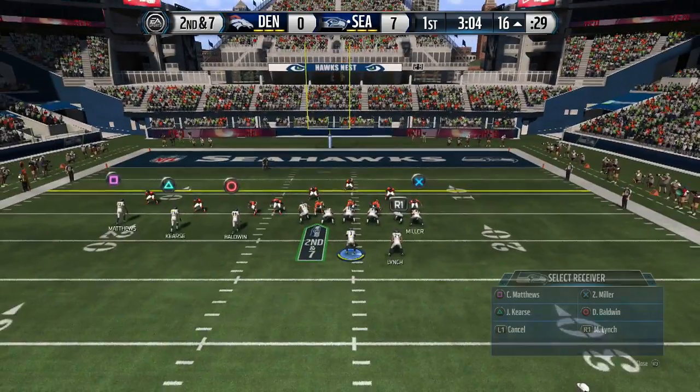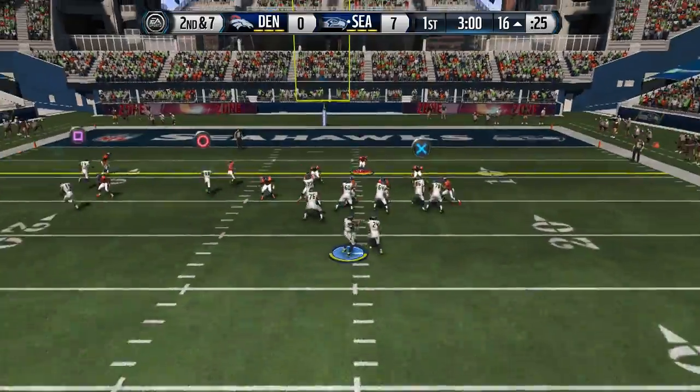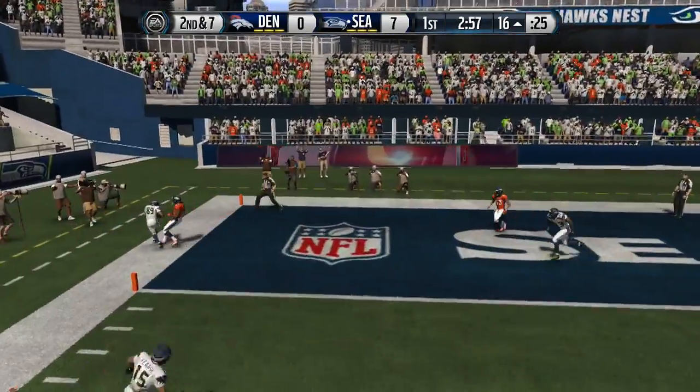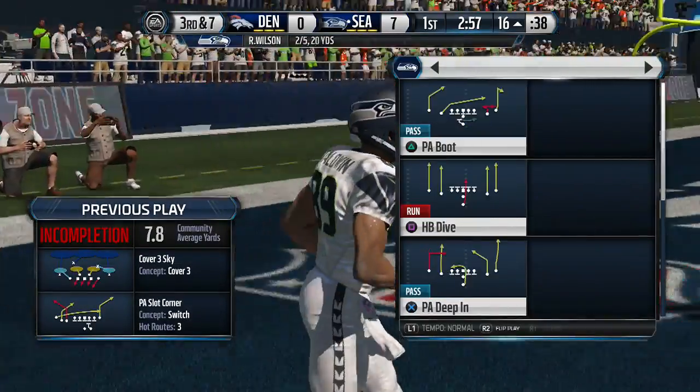Here we go, trips tight end. I like to streak the tight end or fade him, set up a c-spot route, then fade him in case he goes deep. We got circle coming over here but he steps out of bounds, so we don't get the touchdown there.